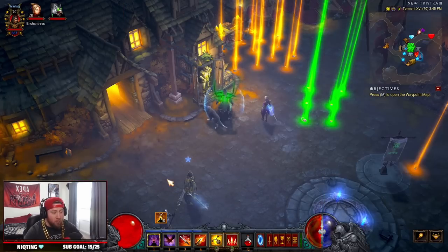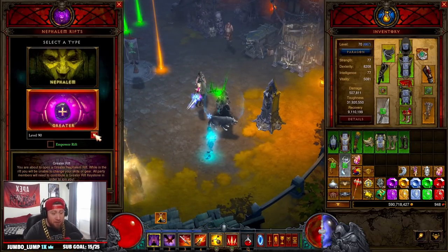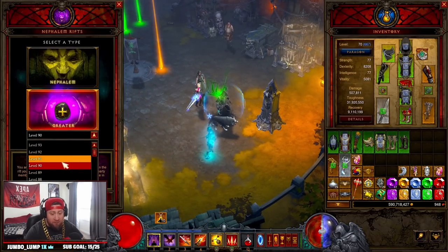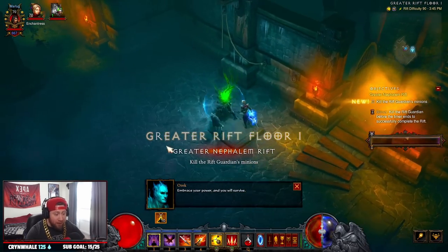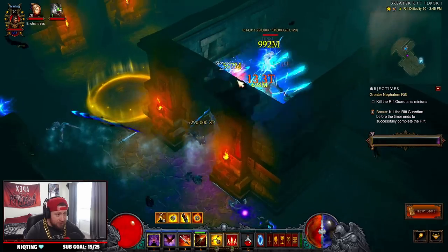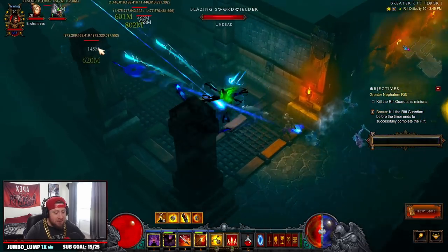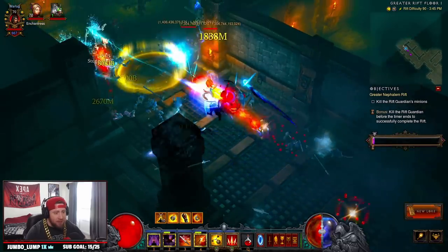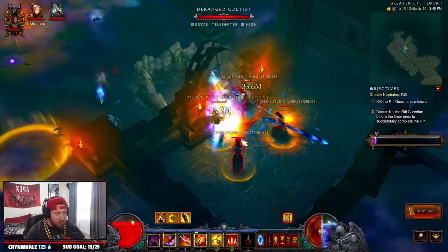I put a build together roughly real quick and we're going to go in and do a GR90 — I was crushing it with 90s. We're going to do a 90 because that's all we have. I'm going to showcase the build for you and then go over everything I have equipped. You guys can see we are just slicing through absolutely everything right now. This is a GR90 — we almost died, that would have been bad for the video.